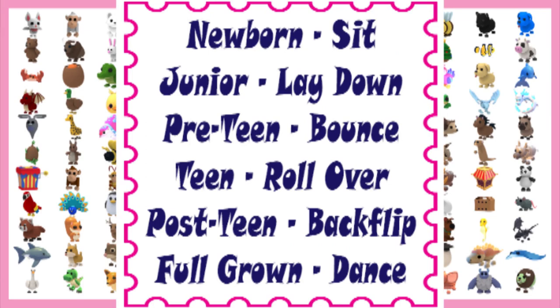These are the tricks the griffin learns in order. Newborn: sit. Junior: lay down. Pre-teen: bounce. Teen: rollover. Post-teen: backflip. Full-grown: dance.